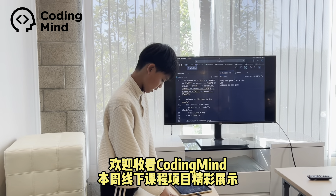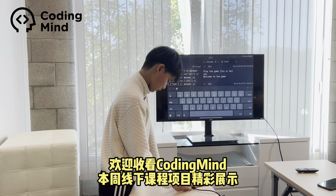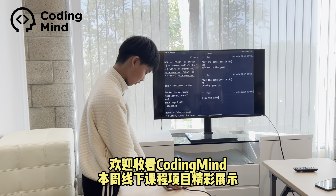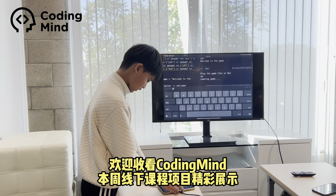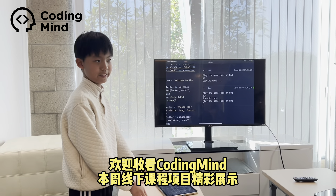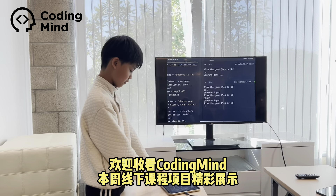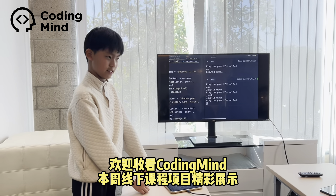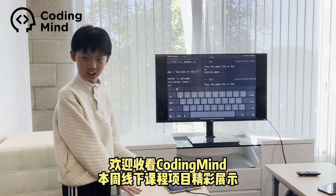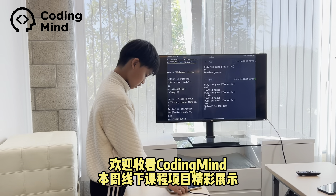But if you type no, it will appear like 'leaving game' and you just leave. But if you type something random, this is the while loop — it'll say invalid input and just ask you again. It keeps asking you the same question and tells you to type it correctly or properly. If you say yes, it just works.